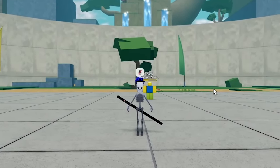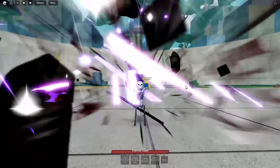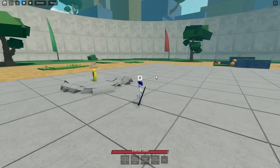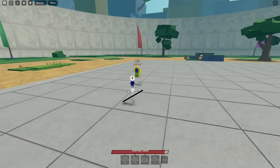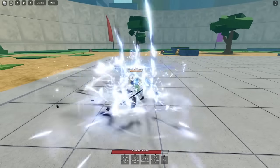Now we have our ultimate, which is called Eternal Gaze. Let's hit G — it does AOE damage, that's pretty cool. The first skill we have is called Twilight Thunder Strike — let's hit one.